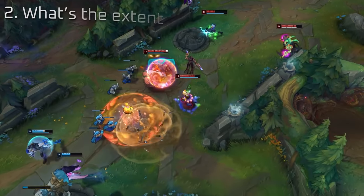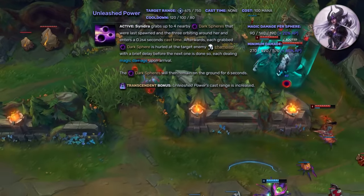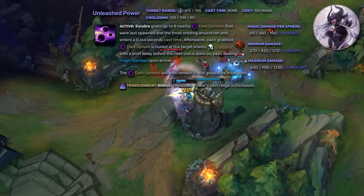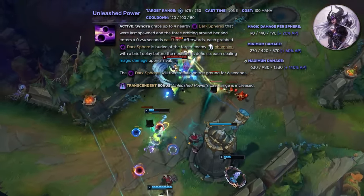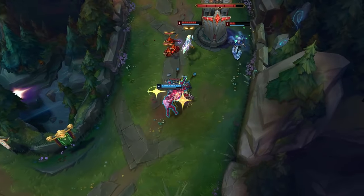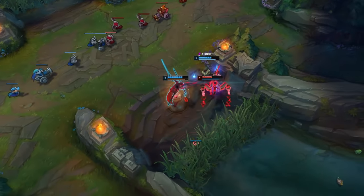Second and most obvious: the combat pressure. An ability's damage output is predicated on not just its numbers on paper, but the coverage as well. Syndra's Unleashed Power carries a reputation for being one of the best single target burst abilities in the game — 1330 base damage and 140% ability power scaling at max strength — but it targets only one person, so the entire team need not be too afraid. Super ultimates have high damage output that can be inflicted on the entire enemy team. It doesn't necessarily have to be pure power or lockdown; it just has to dramatically affect how a fight goes.